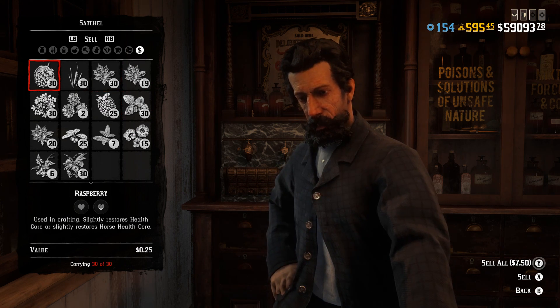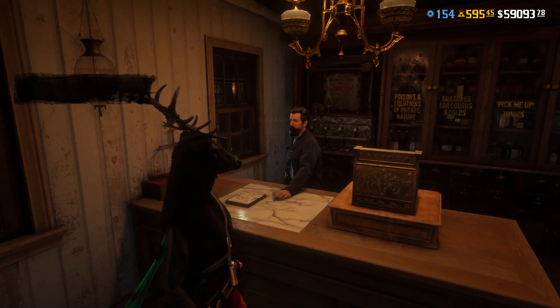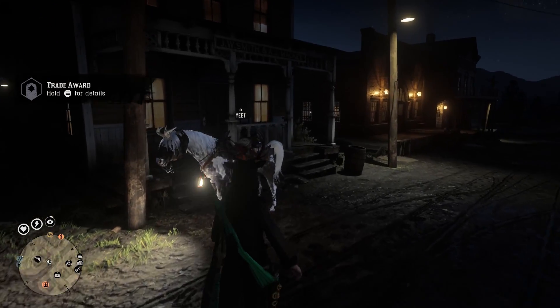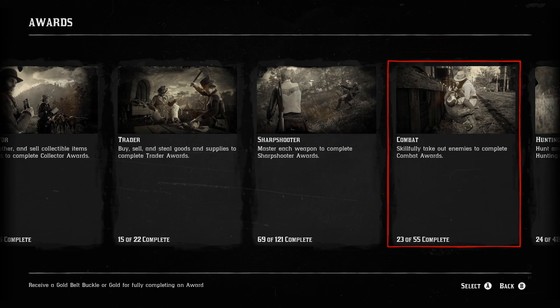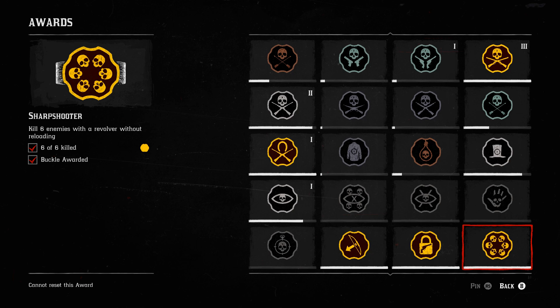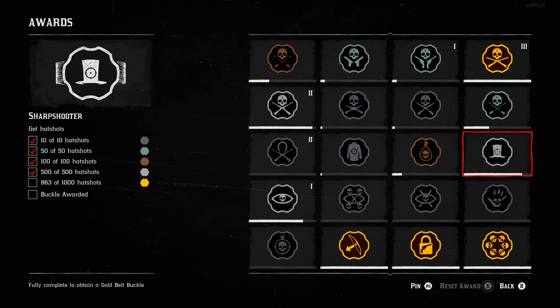For trader sales you'll get way more money than you normally would, and for moonshiner sales you'll get more money as well. For moonshiner, I think you get almost $400 for the expensive moonshine. For the trader, you get almost $1,000 if you do a distant delivery, and around $750 for a local delivery.